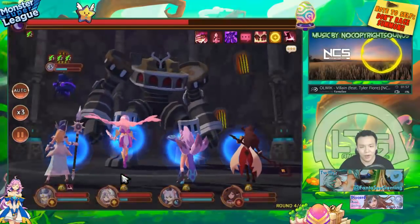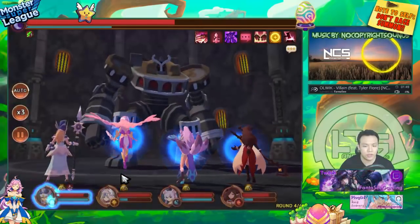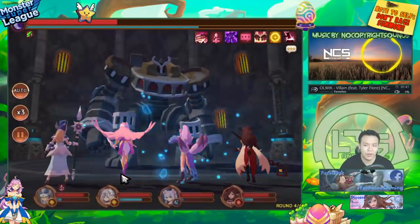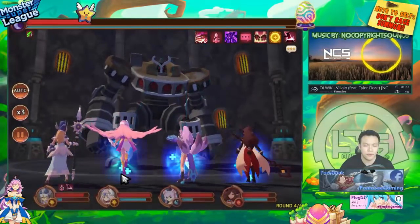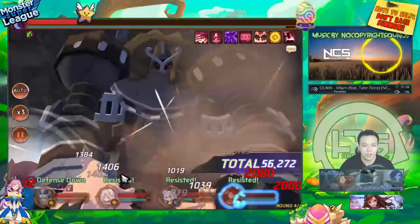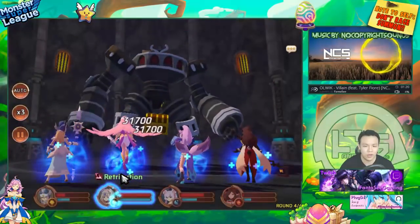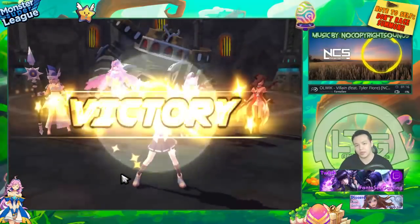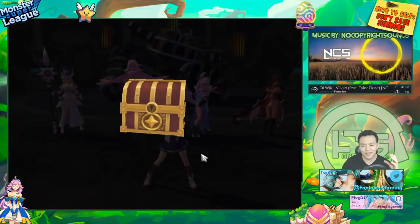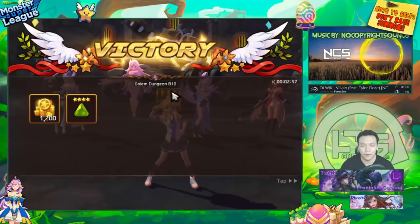I'm not sure if you can make a fully farmable team for Golem B10, but there are a lot of event monsters. Especially this month, you can get the Gemini, and she'll help you get into B10 relatively easily because she's a passive healer. The gem requirements using Light Gemini versus Light Venus with a Light Victoria tank are actually lower, because you don't need to worry about your healer's bar being full — you're always healing every single turn, so there's a bigger cushion before your HP reaches zero.